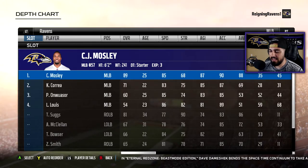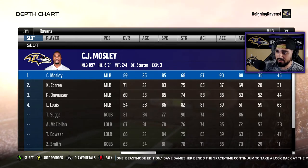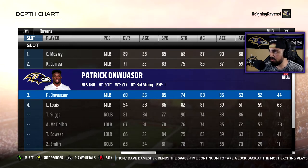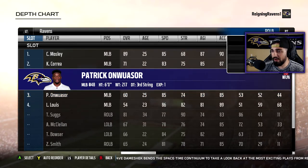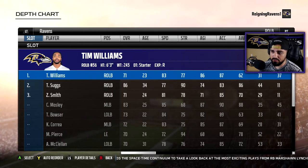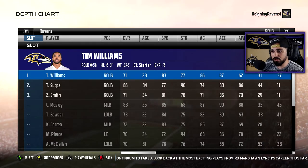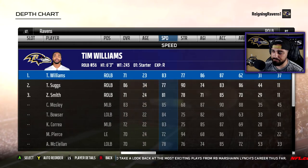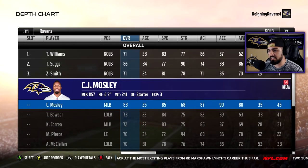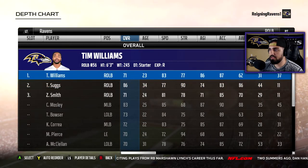Middle linebacker — half man, half amazing — CJ Mosley. He's going to be our starting middle linebacker, followed by Kamali Correa. Right outside linebacker, Tim Williams — I like what I've seen from this guy, from minicamp to last week's preseason game against the Redskins. Dude looks good. He's got 83 speed. Like I said, there's not much I can do at this right outside linebacker position, but I'm leaving Tim Williams in there because this overall is going to go up. I'm not worried about it.